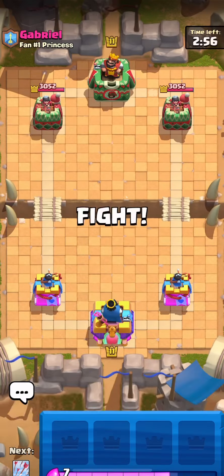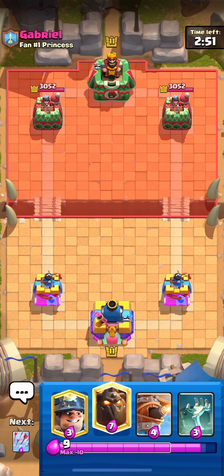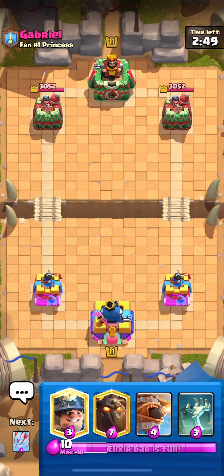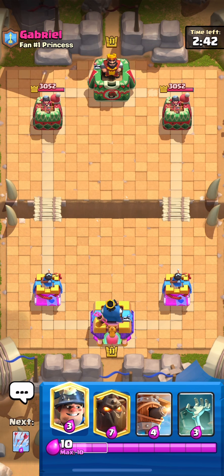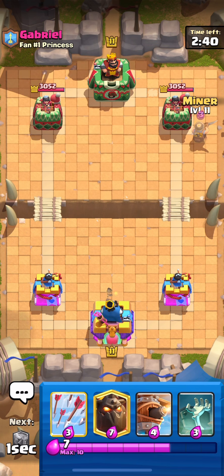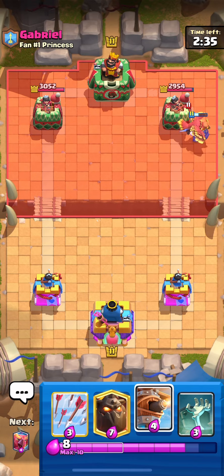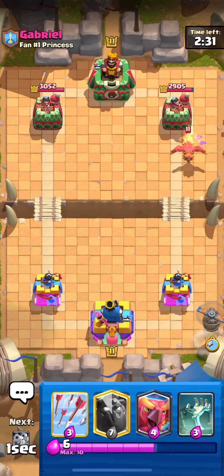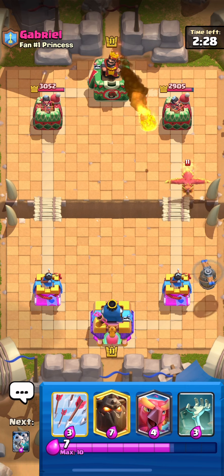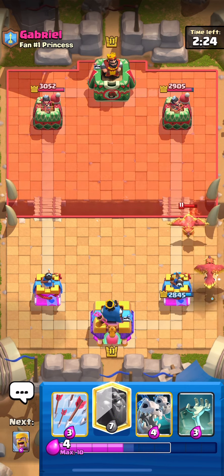You might be asking why I'm calling this the best deck even though it received two nerfs — the miner and the phoenix. The phoenix nerf is irrelevant; I don't think a single interaction changes based on a 10 death damage nerf. It still kills skeletons, bats, and spear goblins, so I honestly don't see that making a difference.